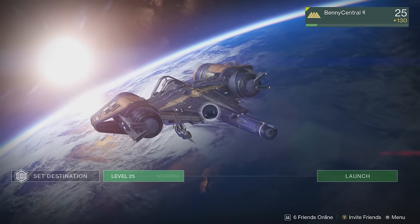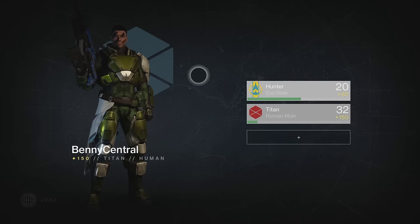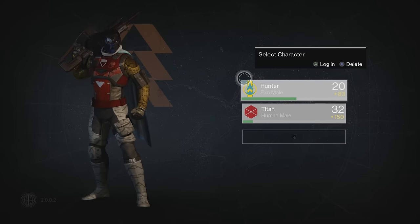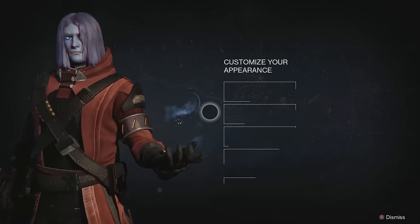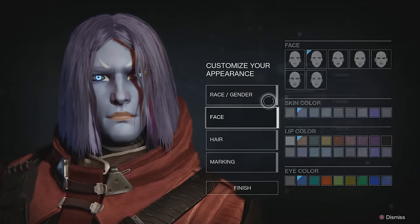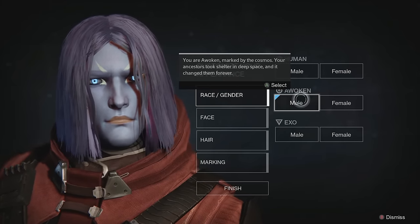But let's take a quick look at how you go about using the Spark of Light. First things first, you'll need to create your Guardian. I personally already have two Guardians — my Titan and Hunter — so we're going to go ahead and make a brand new Warlock as if I was starting the game. This is also a really cool feature if you really wanted to play another class but didn't want to level up one from scratch for The Taken King.